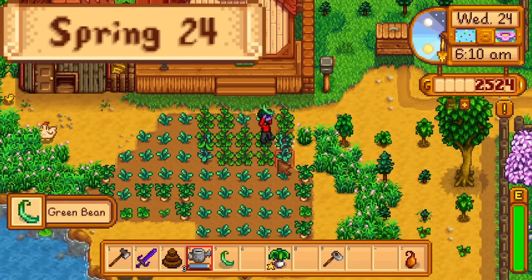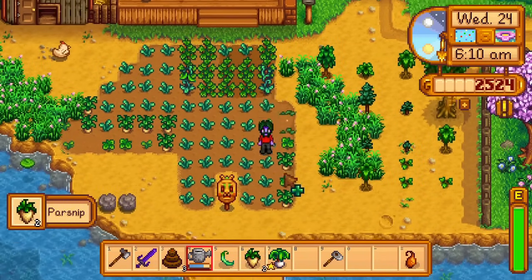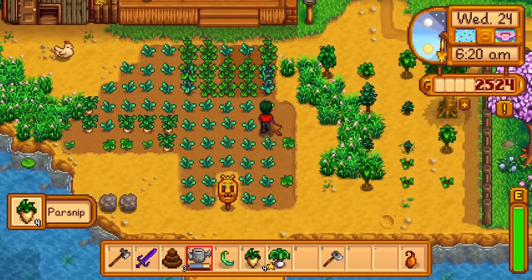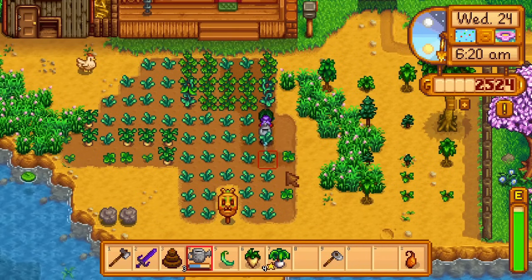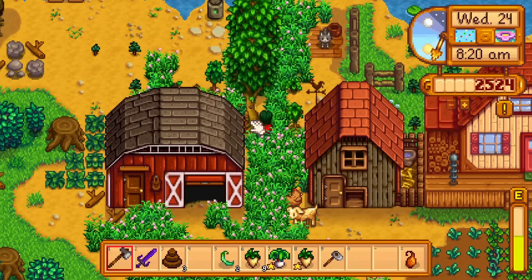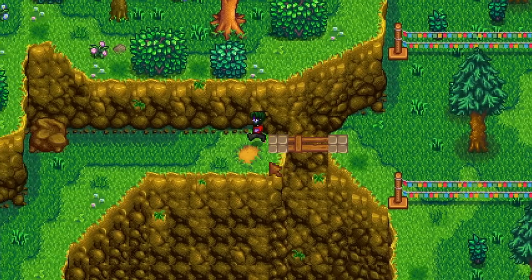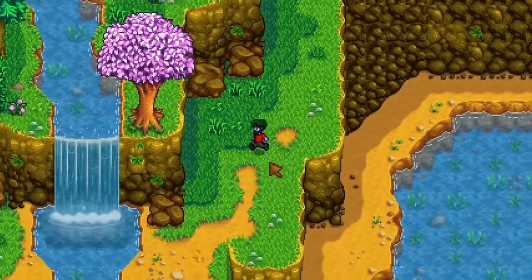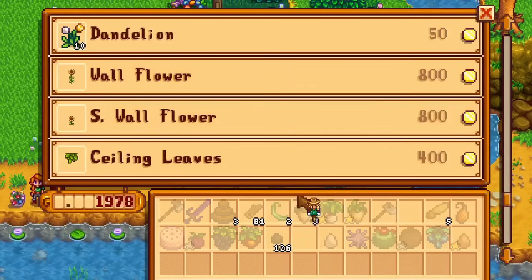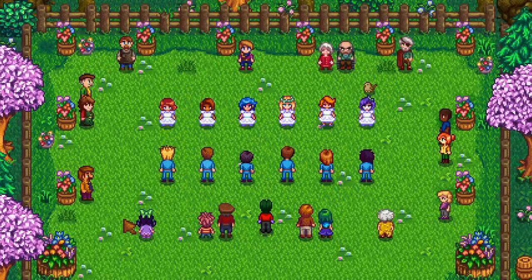Day 24 of spring — today is the flower dance. The only person I'm getting friendship with at this point in the run is Demetrius, who can't be danced with, and even if he could be danced with, he only has two out of four hearts needed. After doing the morning chores and chopping a few trees, I go to the flower dance anyway — 11 hours of the day missed, from 11am to 10pm, just so that I can get a second rarecrow. I buy the rarecrow, talk to Demetrius, then talk to Lewis to begin the dance and end the festival.